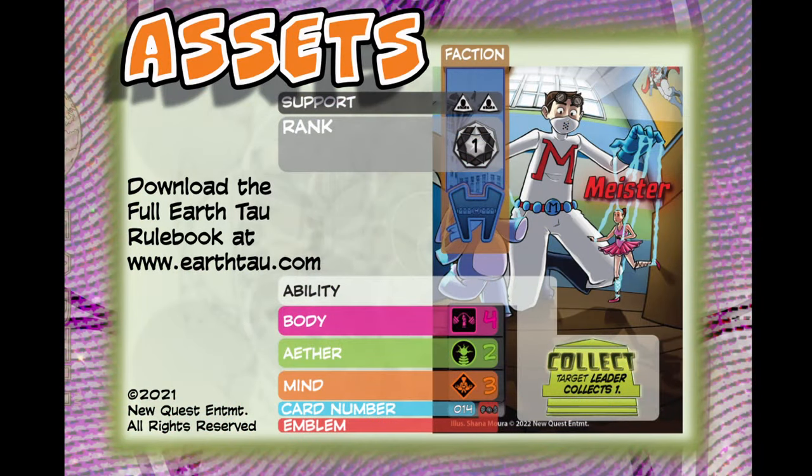The third and final type of card is assets. All of the assets have ability boxes, a rank, and a card type. They also have different notable abilities. The assets can be either heroes, villains, professionals, events, or gadgets. One of the things to take note of with the assets is that the highest rank is rank 7.